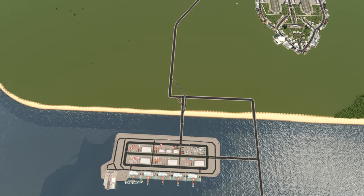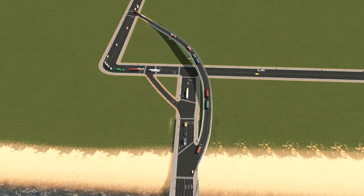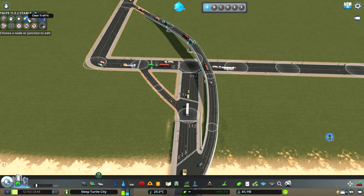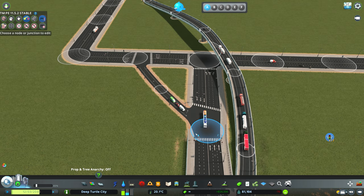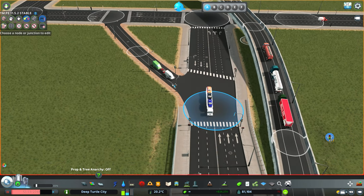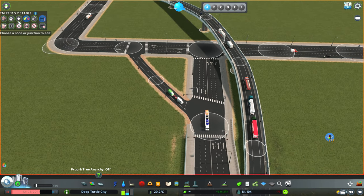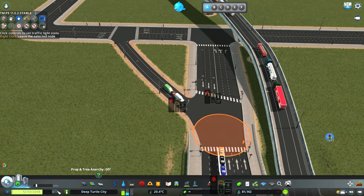For the lane connector option we'll move to this section because it's easier to show how it works. The lane connector basically lets you decide where cars should go after crossing an intersection. For example, you can tell cars that if they want to pass this intersection they need to go to the first lane, or the second, or the third. This is very useful — I'll show you now.